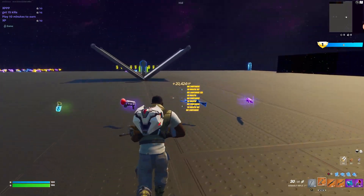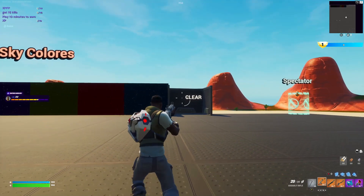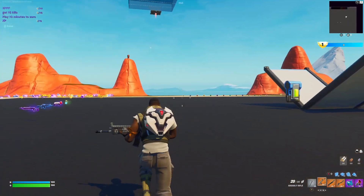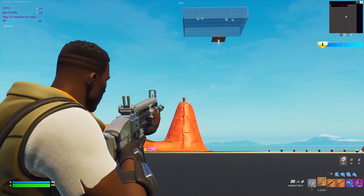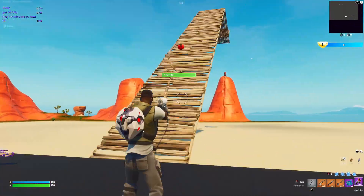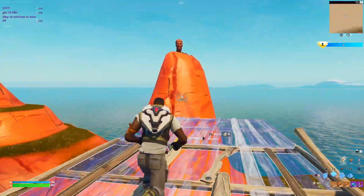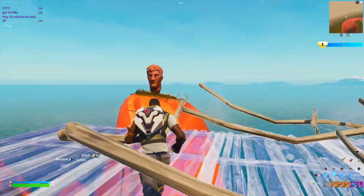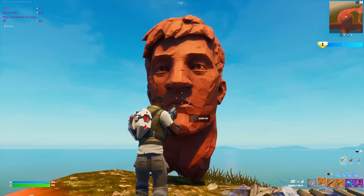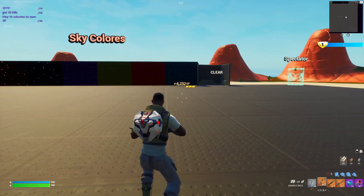For the next XP glitch, run right back through the rift again and you will see sky colors over here. Come over and shoot this so it turns clear and you can see. Then turn around and up here you'll see there's like a head — build up there. Once you get over here, go up to the face and look at about his nose or his chin, hold that down, and you'll start earning a lot of XP.